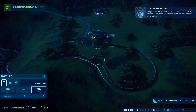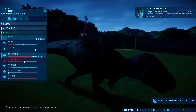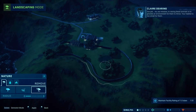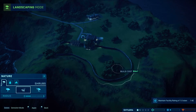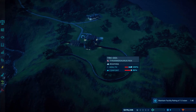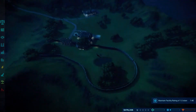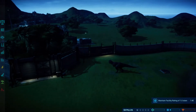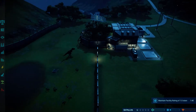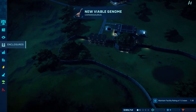Our mission in raising these animals is to provide an environment for them to thrive. Your habitat is too small for them. There we go — Rexy is up and running. That was a quick fix, thank goodness. Can't even see him because it's that dark. Camarasaurus viable genome — happy days.